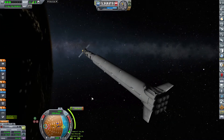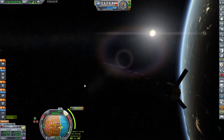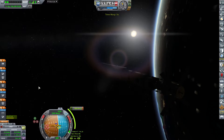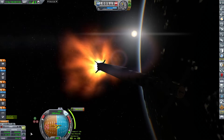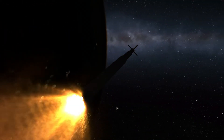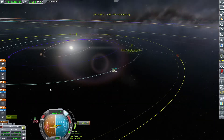The burn will be through the magic of time acceleration. Sadly, once again, it's on the dark side, but maybe a little bit will be on the light side. A little bit will be on the sunny side — that's nice. All right, 40 seconds... five, four, three, two, one. Ignition! There we go! Beautiful. You gotta appreciate these powerful engines, which will give us a nice boost going away to Duna.